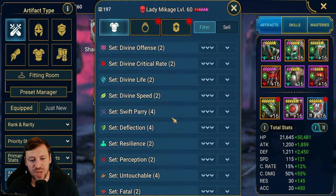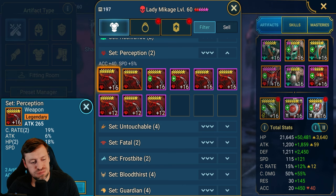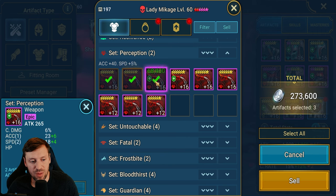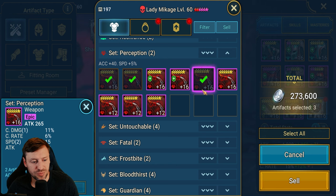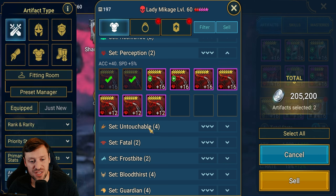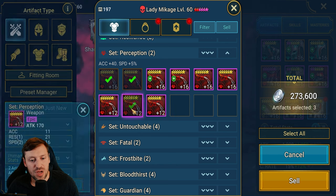I've shown you what I would do with weapons. The big issue was Perception, so let's have a look at that. With Perception you just want speed and accuracy. Sometimes you do want speed, accuracy and crit damage as substats, because you can build these hybrid builds that are very tasty. That's a very nice piece — good to keep. I wish it had more rolls in crit rate but it doesn't. That's a really tasty piece, keep that — that's solid as well.